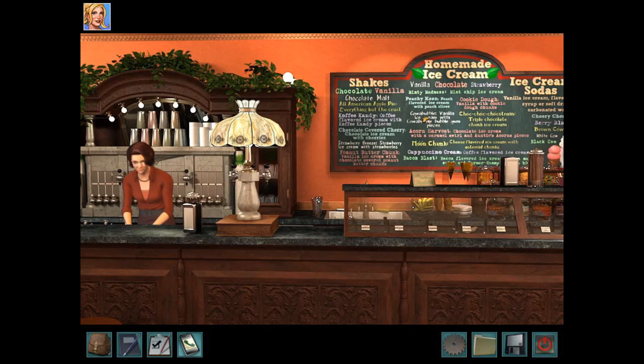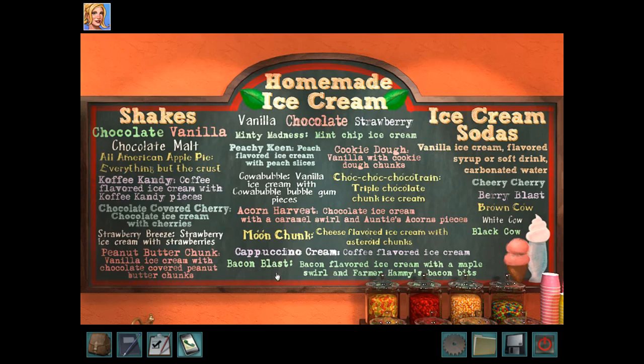Let's head into Scoop. This is the ice cream shop, and this is Tony, the owner. Every time we're in here, I totally think we should order something — look at all these choices. If I walked into Scoop, I'd probably do something like cappuccino cream — coffee flavored ice cream — or the coffee candy: coffee flavored ice cream with coffee candy pieces. And the Acorn Harvest — chocolate ice cream with caramel swirl and auntie's acorn pieces. We're going to go with Acorn Harvest.